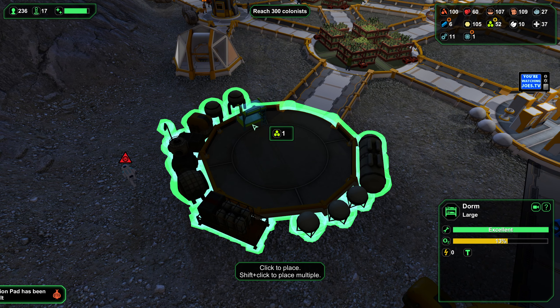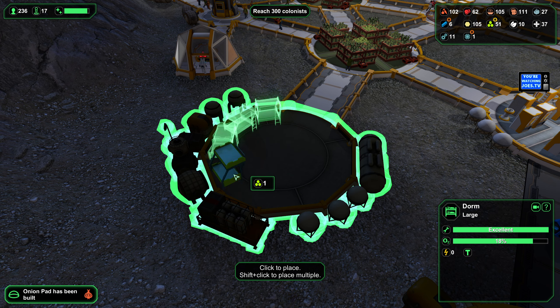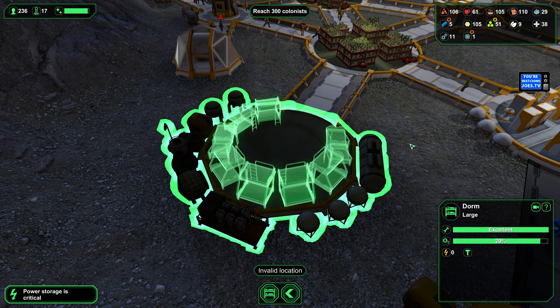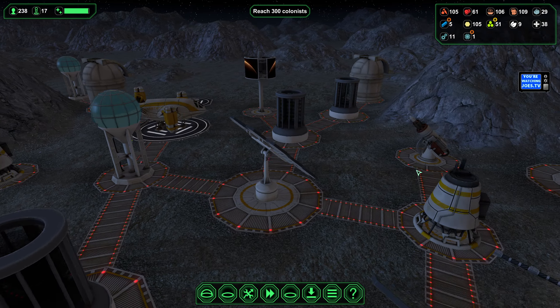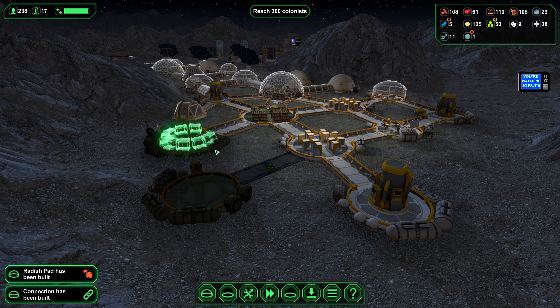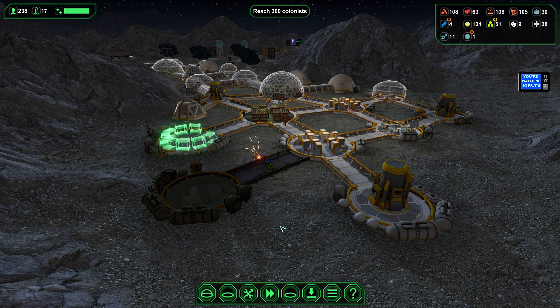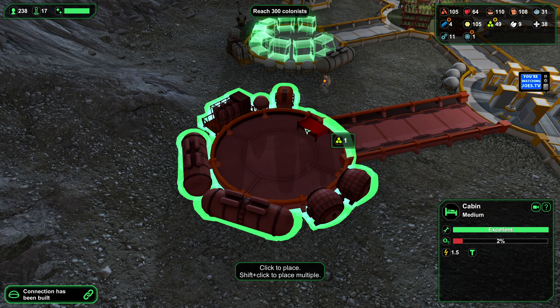We're low on storage space, partly because we have caught up on our bioplastics production, so let's help with that. There's lots of things we can use internally for bioplastics. Friend or foe? Friends, good. Let's go ahead and activate that.